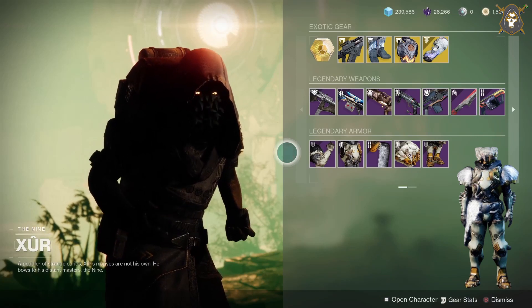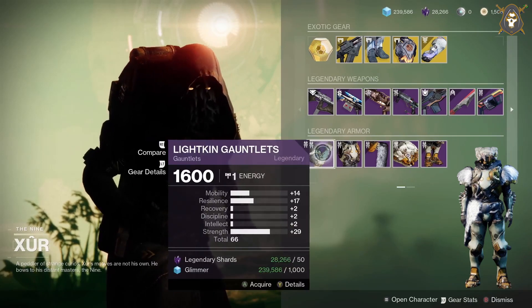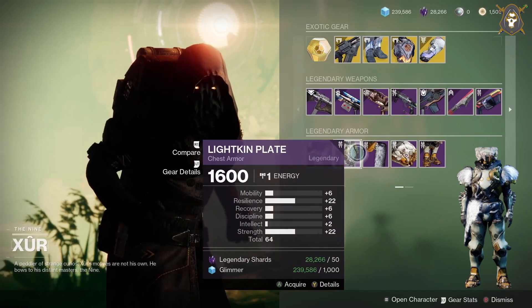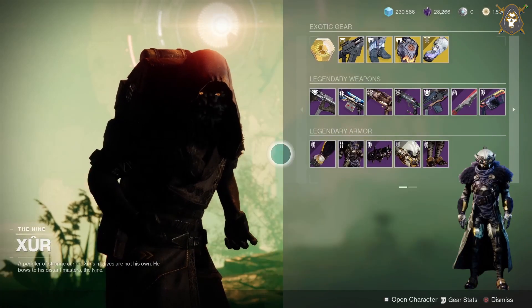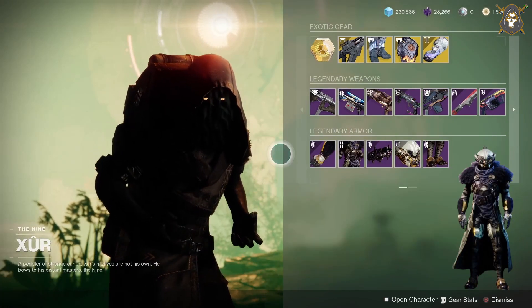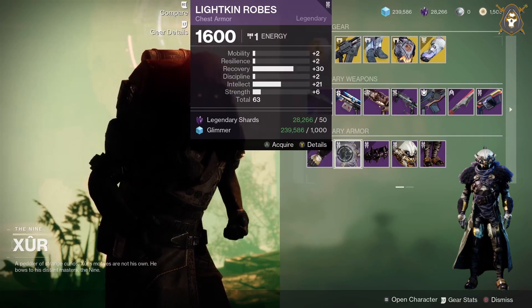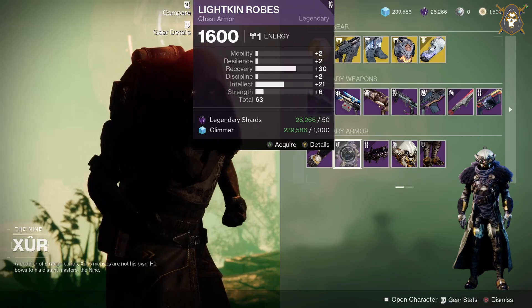Here's the armor set for the Titan class — it's the Laikin armor set from Season 14, Season of the Splice. For the Warlock armor set: Recovery 30, Intellect 21, 63 total stat for the chest armor — that's pretty good.